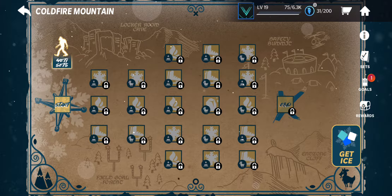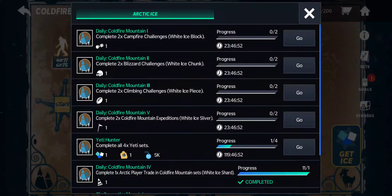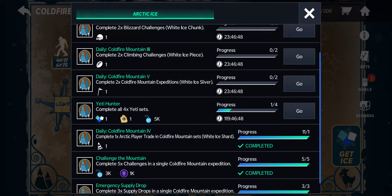If you click on Play Coldfire Mountain, then you click on Get Ice. Once it loads up, you click on it. You have daily goals, and then you have a complete-all-four Yeti sets option, and I'll show you that in a second.